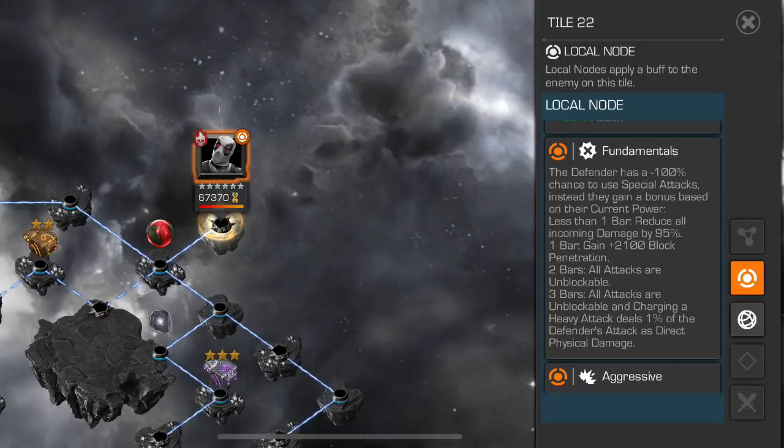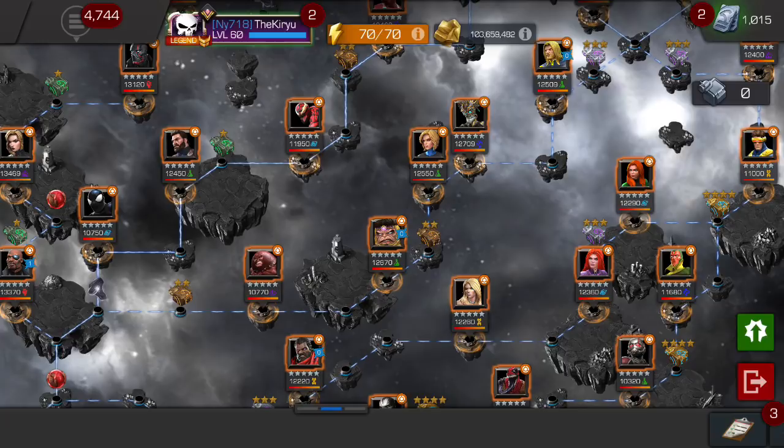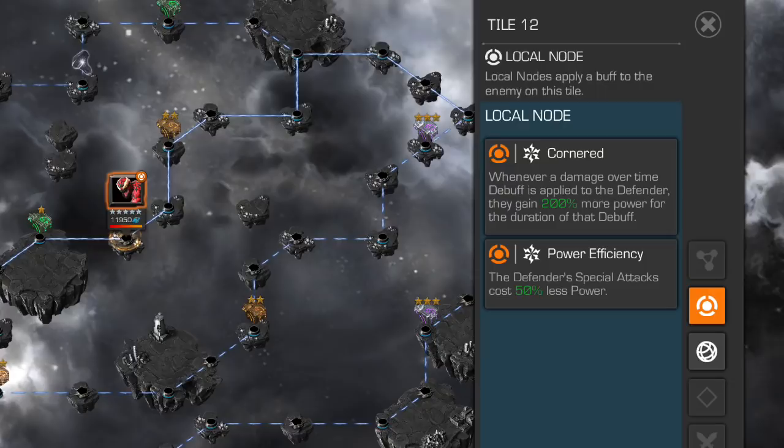That's pretty much it for the first two quests, where you can use six stars and five stars, or five stars only. Moving on to chapter two — quest number three and four are for four stars and three stars only respectively. Quest three has five paths. The easiest path is also fairly short, with only four fights on it. The node is basically just Cornered and Enhanced Special 2 or Power Efficiency — opponents will use less power for special attacks and you shouldn't apply damage or time debuffs. The fights are easy, nothing tricky, and it's an extremely short and simple path.